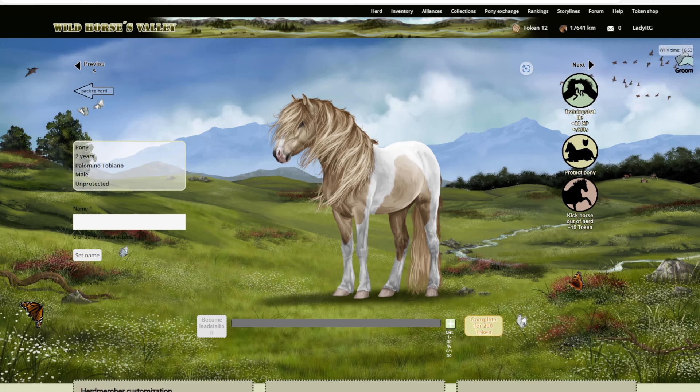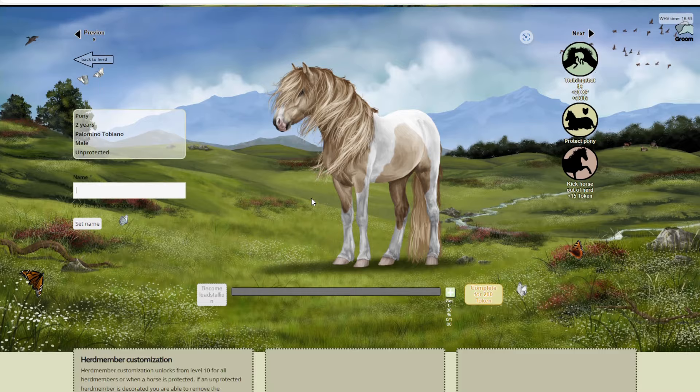I'm so excited, look at this - the artwork is absolutely stunning! I wish I was better at art. Herd member customization unlocks from level 10 - that's definitely new. I'm gonna call this one Herbert. You can also train your horses individually - protect them, kick horse out of herd - I don't want to do that!